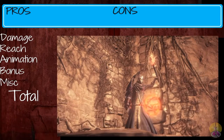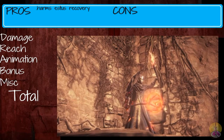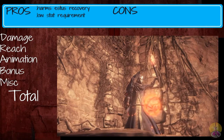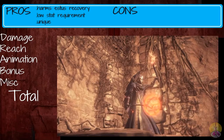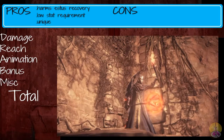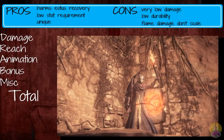Moving on to the pros and cons of the smoldering iron. On the pros: it harms Estus recovery — I'll say 'harms' because I'm not sure if it stops or just lowers the amount you get. It has a low stat requirement to use, and it's unique — clearly there's no other weapon like this in the game. On the cons: very low overall damage, very fragile weapon, and the flame damage does not scale.